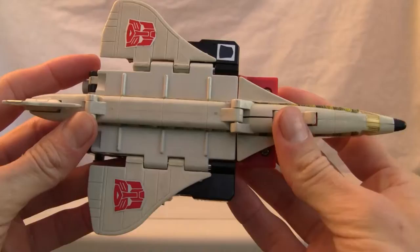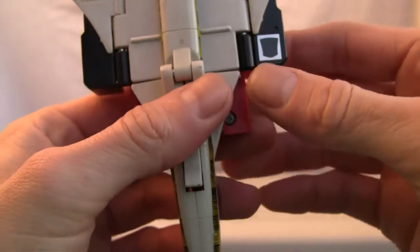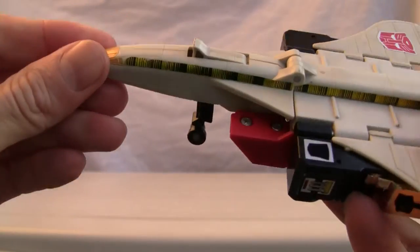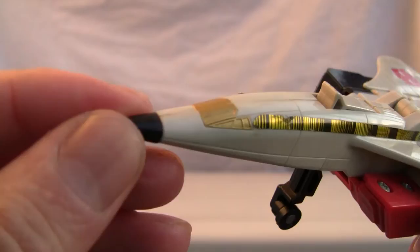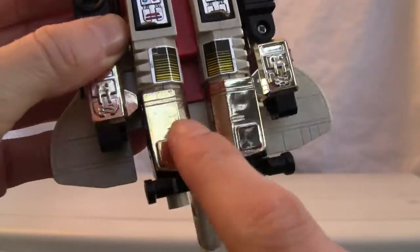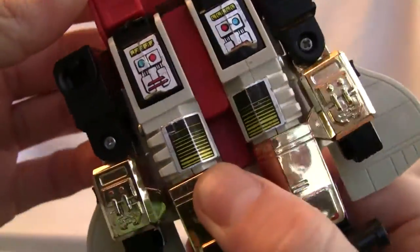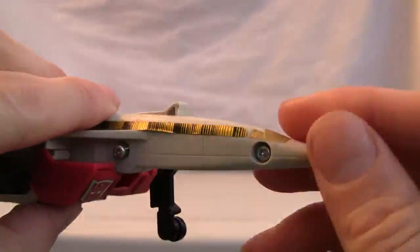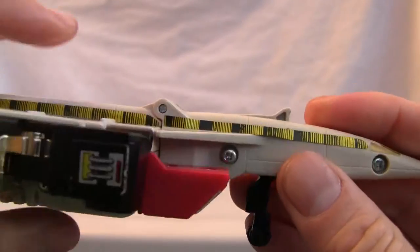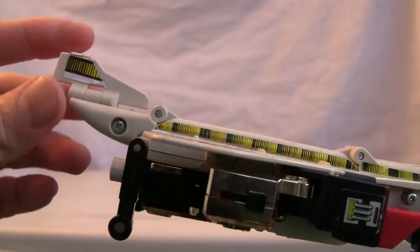I'm going to put Thundercracker out of the frame. Big Autobot symbols right there. A rub sign which you won't be able to make out, and that's quite alright — I don't mind that at all. Let's show you some detail on the cockpit. These stripes over here, a little bit of undercarriage, but I love the little gold chrome over here. It isn't die-cast but it's a heavy jet because there is a little bit of that. Sorry — wings and tail rudder and vertical stabilizer.